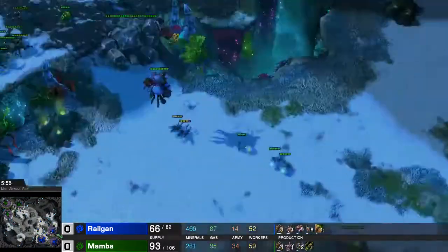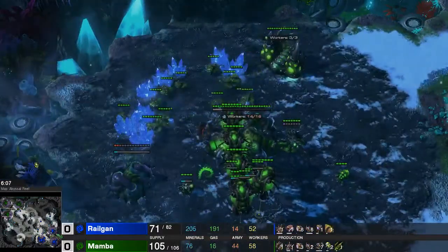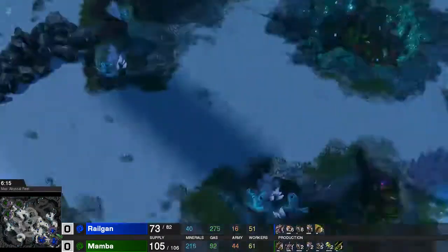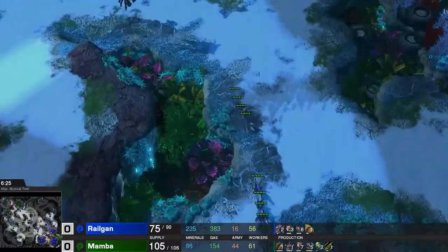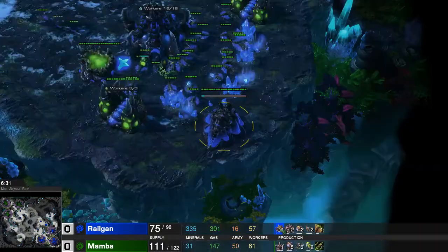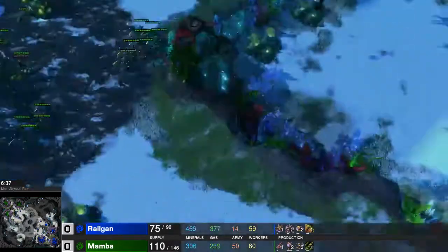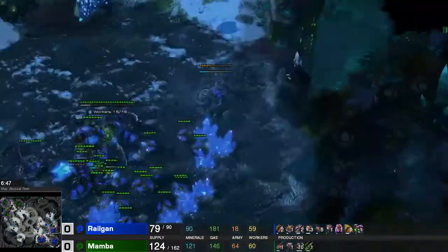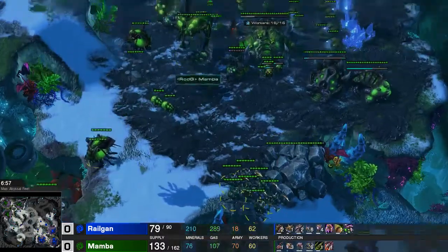We can get the lurkers out. I am scouting a little bit with my zerglings, checking his roach count. If I see this many roaches and he is not really being aggressive with them, I am sometimes a little bit scared of the mutalisk. As soon as my hydra den is done, I am throwing down the lurker den and I got my armor upgrade started as well, because I don't want to die to banelings. We are going lurker into melee upgrade against this GM Zerg right here, Mamba, from RomanDGaming.